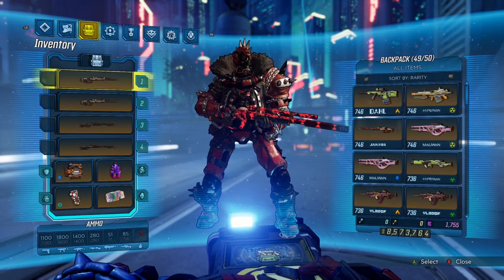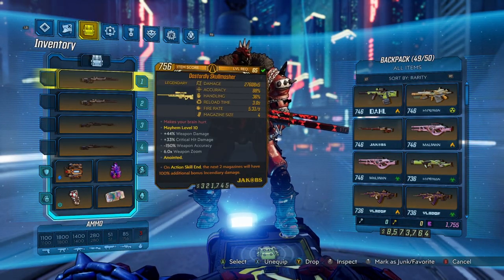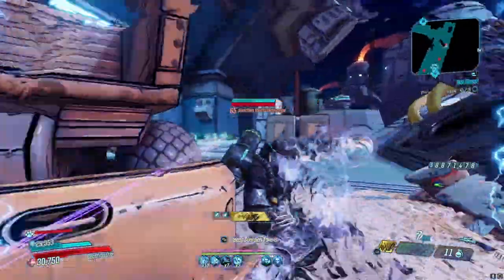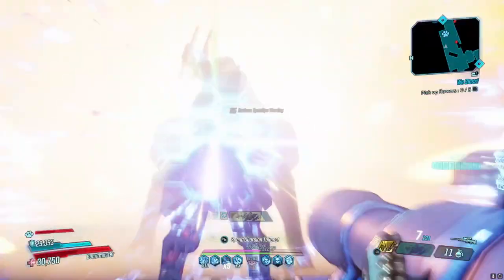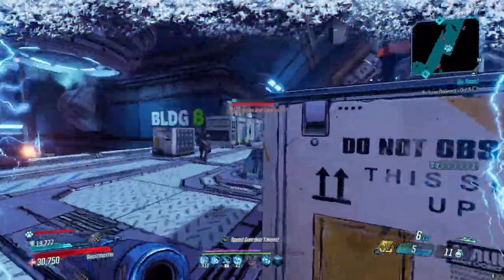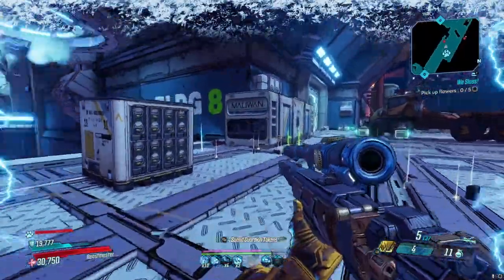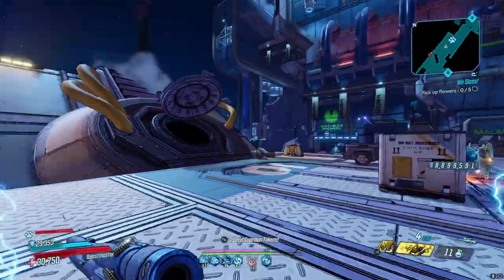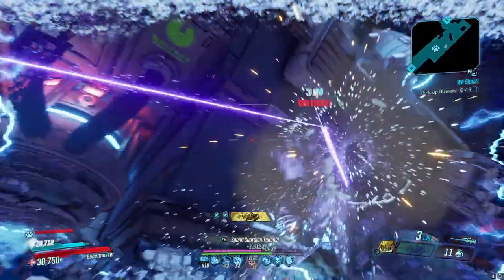I think the best sniper rifle for this build is the Skull Masher. I wanted this to feel like I was using a real sniper rifle — I wanted to use Jakobs sniper rifles for this build. Yes, the Rude is very strong. Yes, the Sandhawk is very strong. But they don't feel like a real sniper rifle; they feel like these weird combos. So of the Jakobs sniper rifles, I think the Skull Masher is the best.